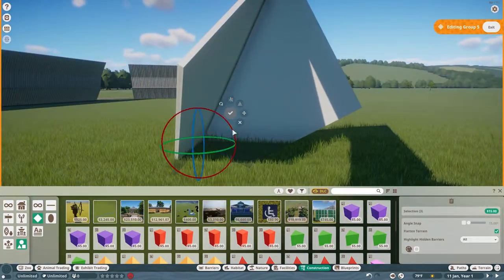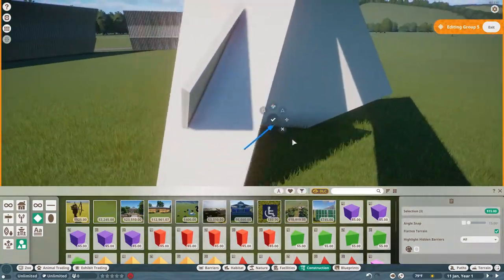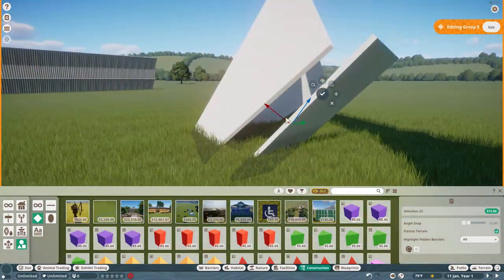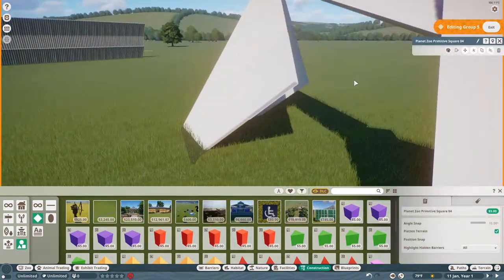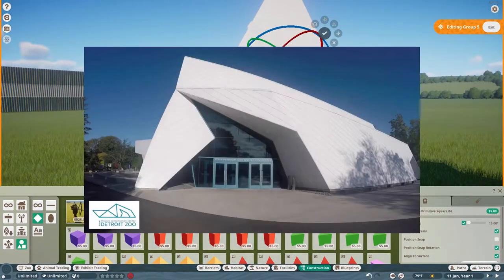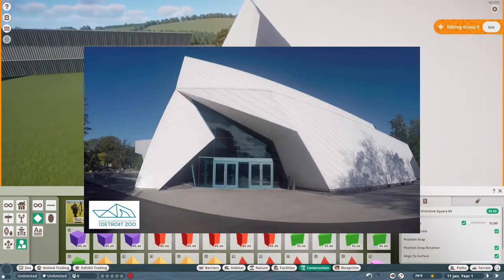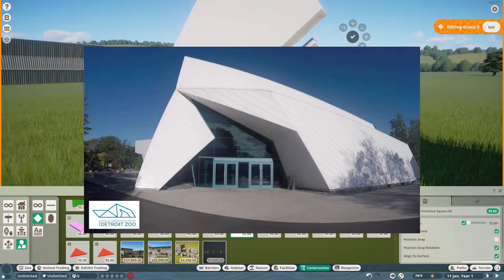I'll put a card up in the top right corner right now as well, if people still use those on YouTube — it's a little more old-fashioned. But to get into the build, the inspiration for this is to pretty much try to do a recreation of the Polk Penguin Conservation Center that you can find at the Detroit Zoo.